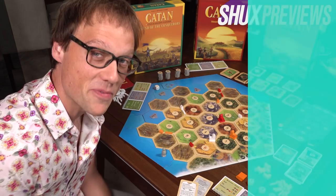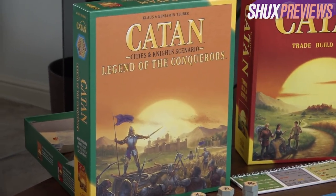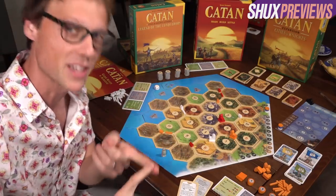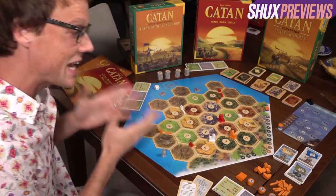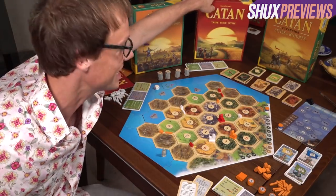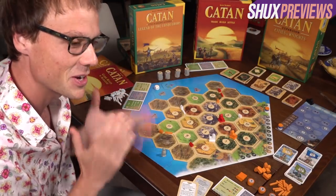We have a very big bouncing baby board for you next. This is Catan: Legend of the Conquerors, put out by Catan Studio and designed by Klaus Teuber, designer of Settlers of Catan, and Benjamin Teuber. What we have here is, if you can believe it, a little legacy campaign - not for base Catan, but for Catan played with the Cities and Knights expansion.